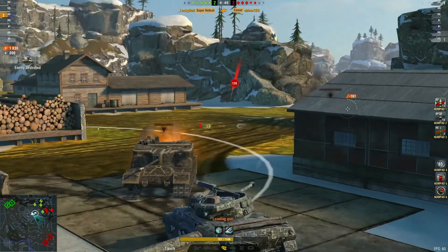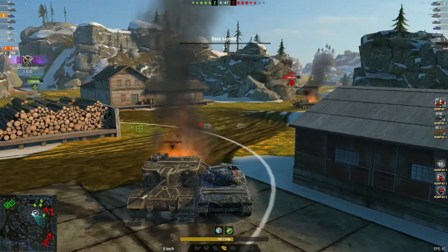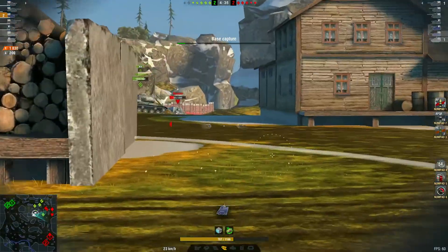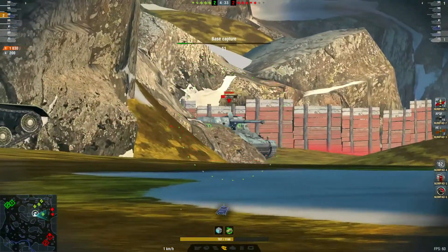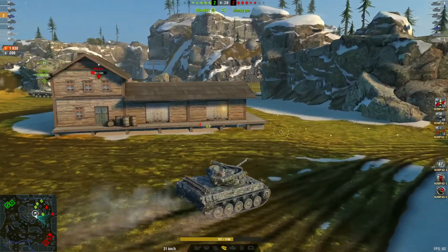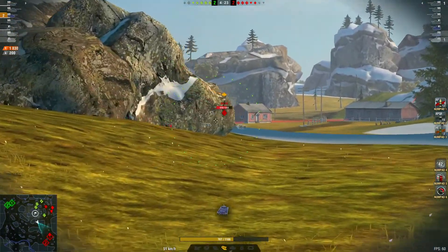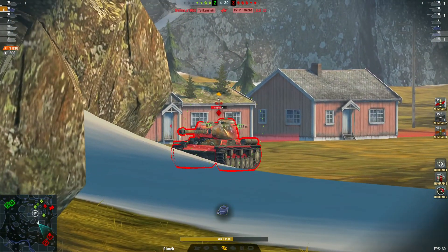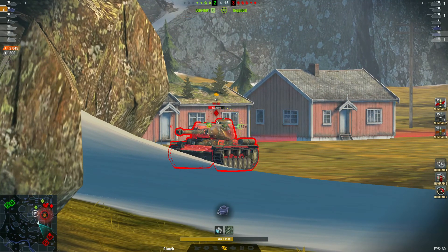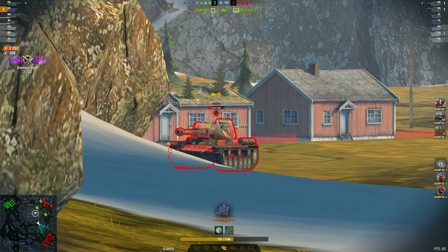The armor is not so good — two kills, 1830 damage, 200 blocked. Yours truly just got this tank, so I'll be playing it over the next few days to see what it's actually like. Looks like this KV-1 is AFK — some easy free damage. One more shot should do it.